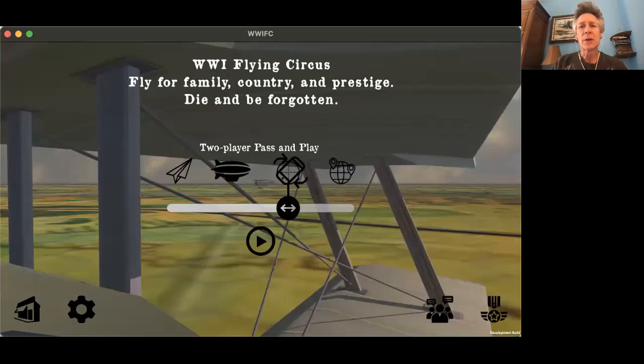Good day. I'm Brian Smith. I'm a student at Full Sail University going for my mobile gaming master's, and I'm working on my capstone project: World War I Flying Circus, where you fly for family, country, and prestige — die and be forgotten. You're going to find out a little bit more about the prestige with this lost contact processing and logic that I've just added to World War I Flying Circus.